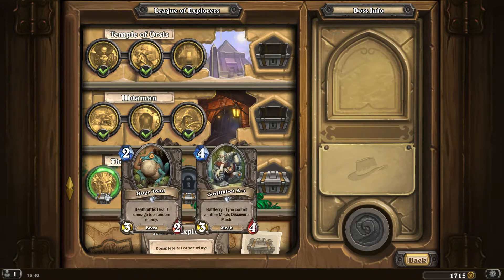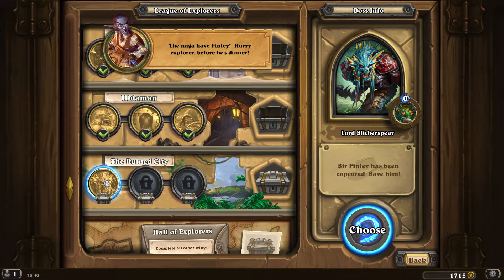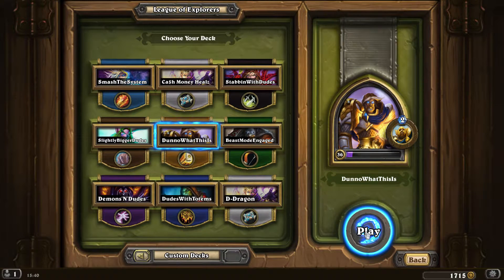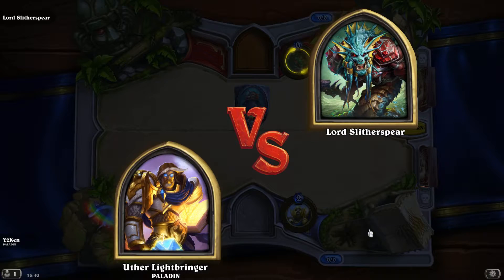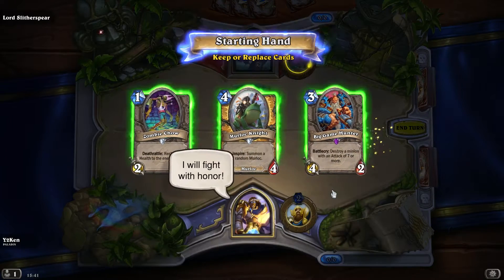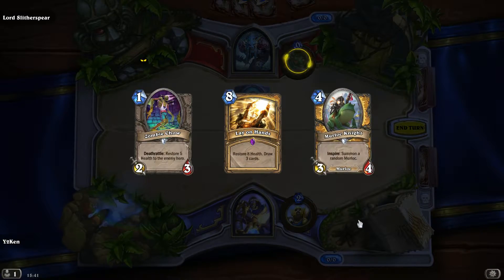Okay, here's our first opponent. We're going to get the Huge Toad and the Gorillabot A3. He's been captured already by Lord Slitherspear of the Naga. Summon a Hungry Naga - we haven't really seen too much of the Naga particularly. They're going to be summoning guys, so maybe we go with the Paladin to start, with the good old Consecrate on our side.